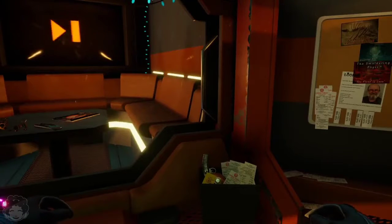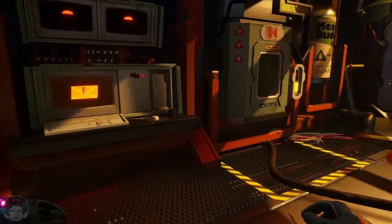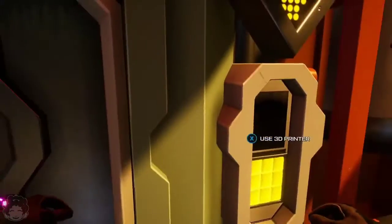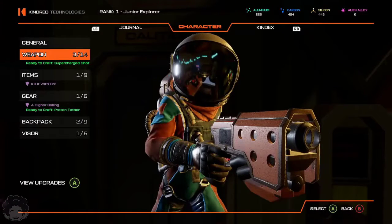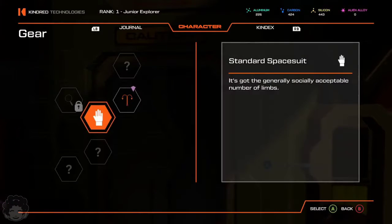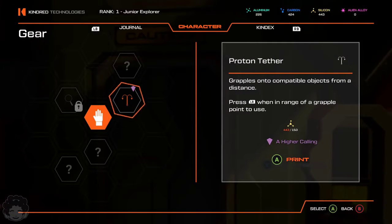Last episode we dealt with death, we dealt with lava, we dealt with upgrades — as in the unlocking of upgrades. Let's have a quick look over here at our 3D printer and see what we've got. We can now make a protein tether which I'm assuming is a grappling hook. Yes — grapples onto compatible objects from a distance. Let's do it!